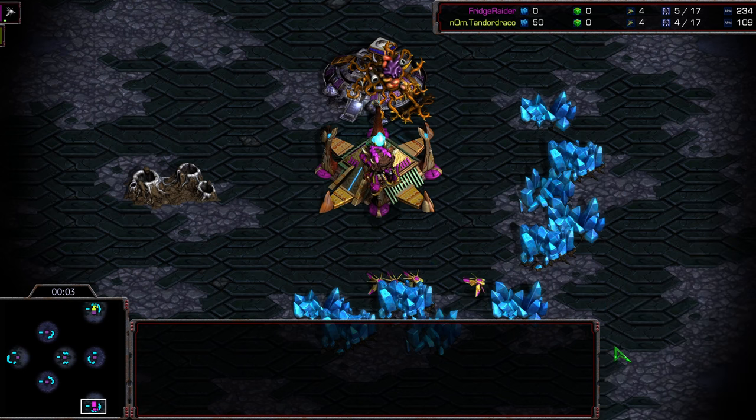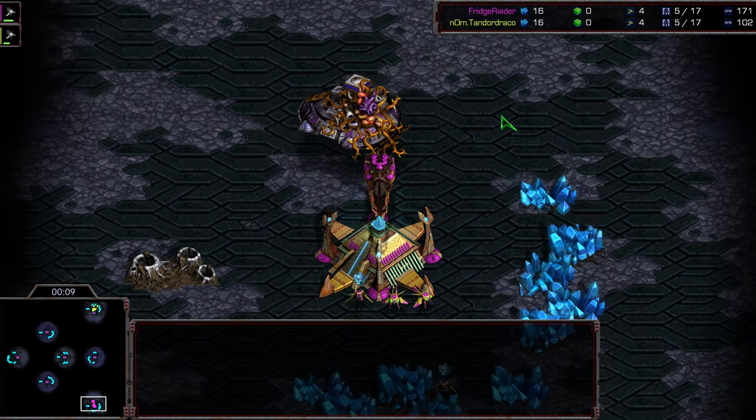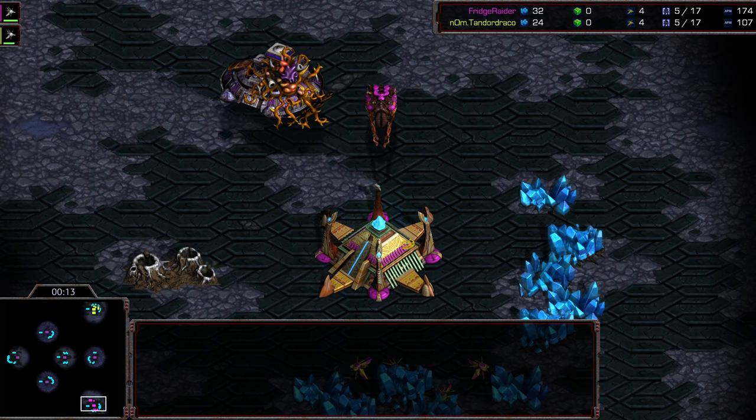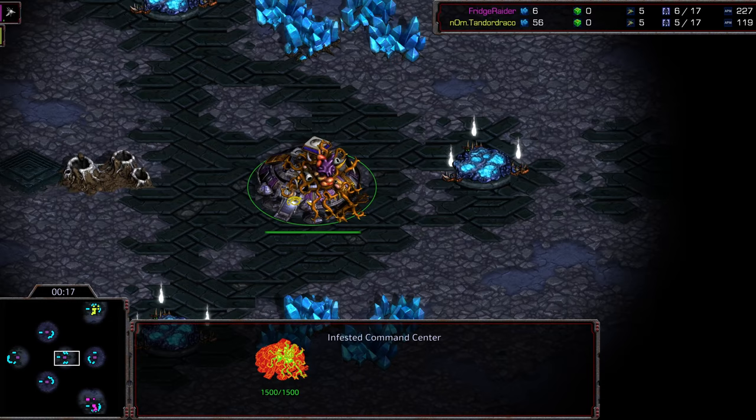Welcome to another commentary for the Infested Cup Season 2. I don't know what the order is, to be honest, so I'm just going to cast the games I got. This is Refrigerator vs. Tandoor Draco — I'm just going to call him Tandoor. Bottom right-hand corner we have Refrigerator as the pink Protoss, and this is going to be on Inner Coven.